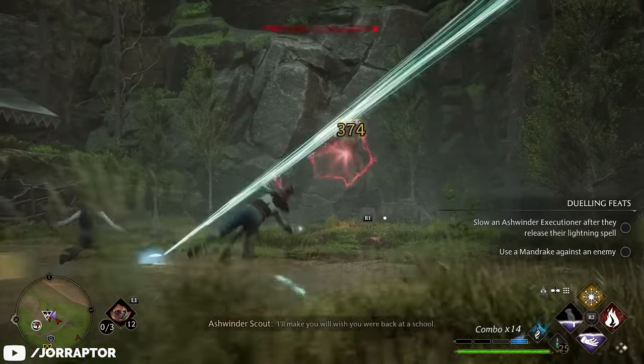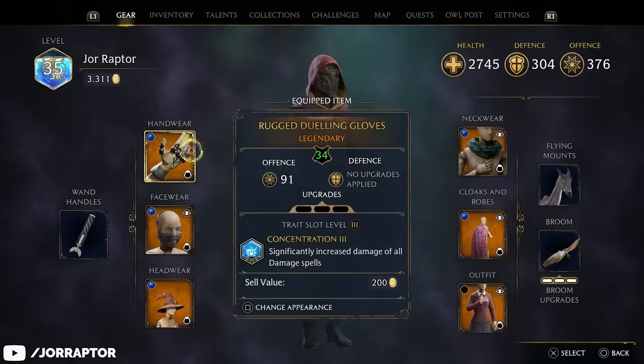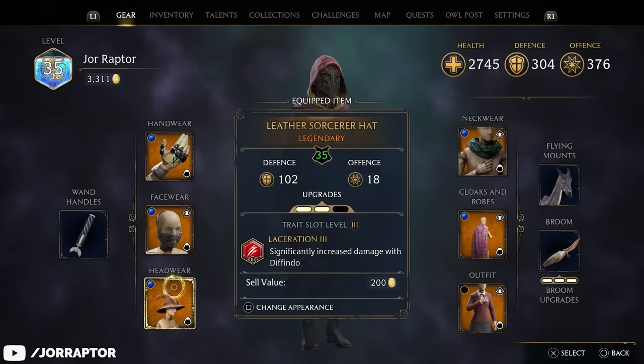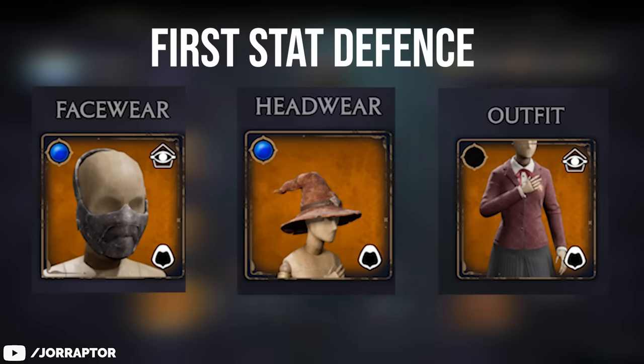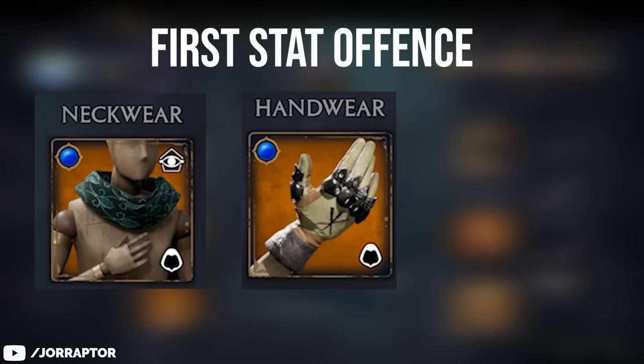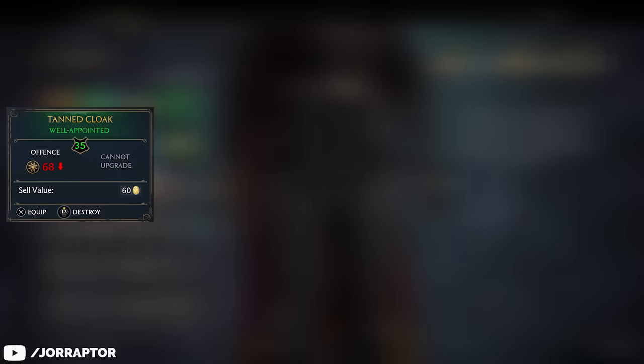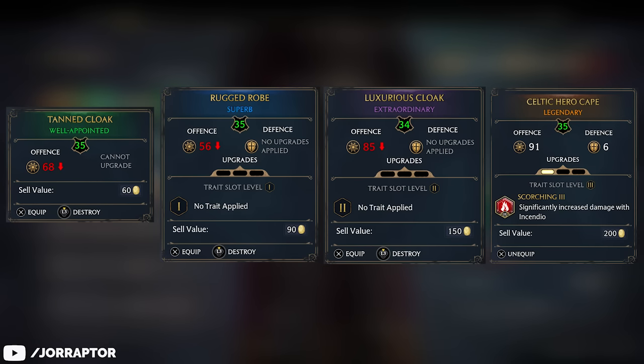The gear system seems not that interesting on the surface for a big part of your journey. You have six slots with items that all have two stats. The facewear, hat, and outfit all have defense on them, while the scarf, gloves, and cloak have offense. This is always the case, and the rarity of the item — green, blue, purple, or legendary — and the level of the item determines the power of the stats on the gear piece.